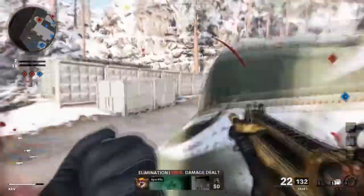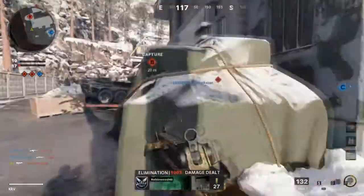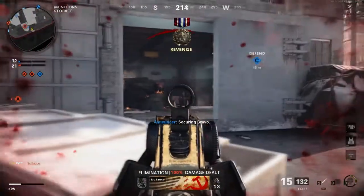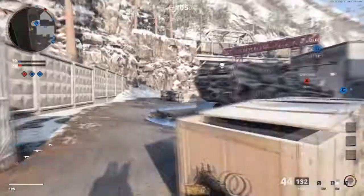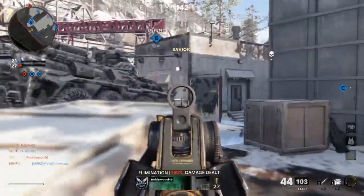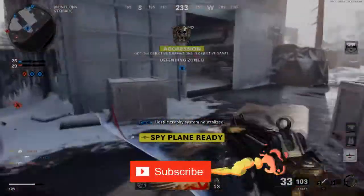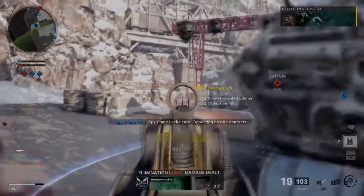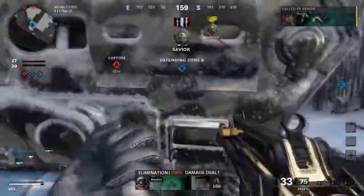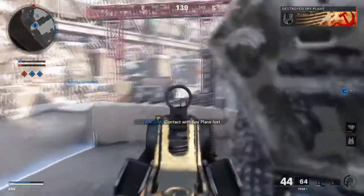There's his head, there's his head, there's his head — there's a lot of C4 over there. There's always someone head-glitching on there. There's a nice little kill right there. See how OP this weapon is. Little tip right there: when you put your armor on, you can literally cancel the animation and it still gives you armor.